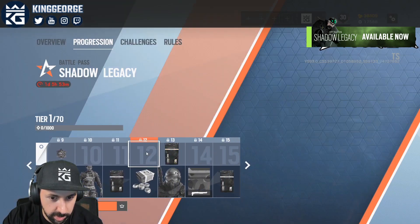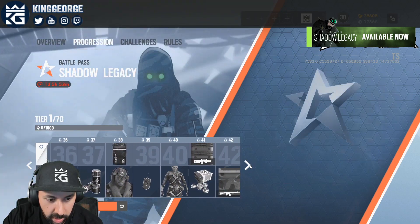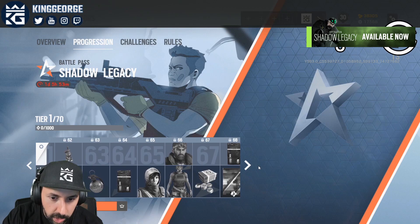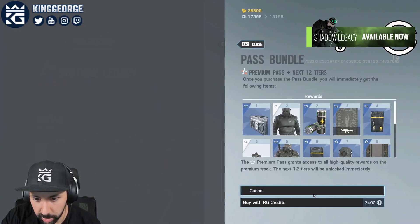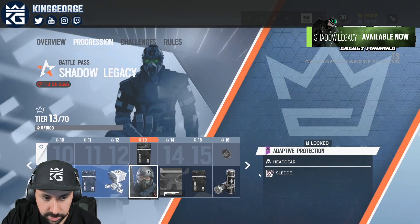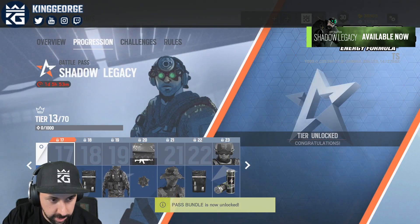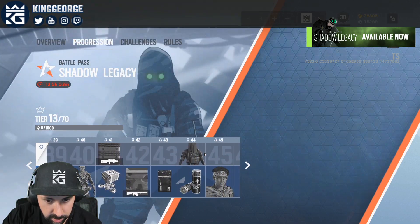Honestly, for 70-plus items — I mean, you can't include the free stuff because you're going to get that anyway from playing — pretty sweet. We're actually going to check out all the items. I normally just buy the regular pass personally. But if you don't have time, it's always nice — you can buy all of the tiers. So this is what it looks like when you buy all the tiers. I guess let's just go all the way to the end.